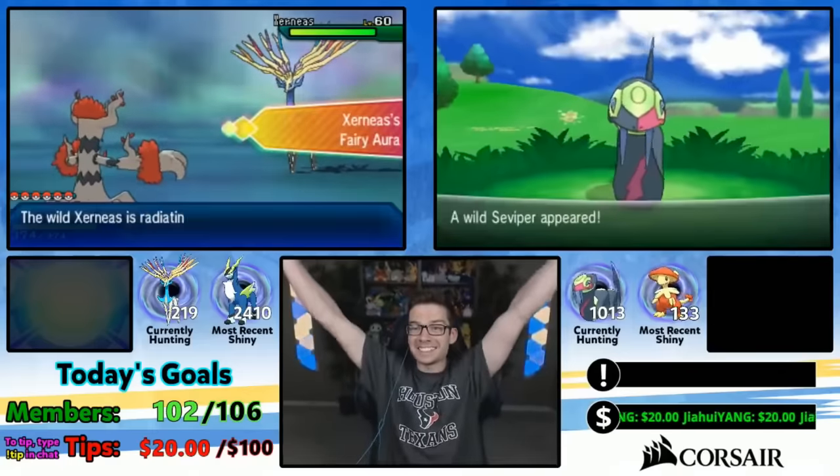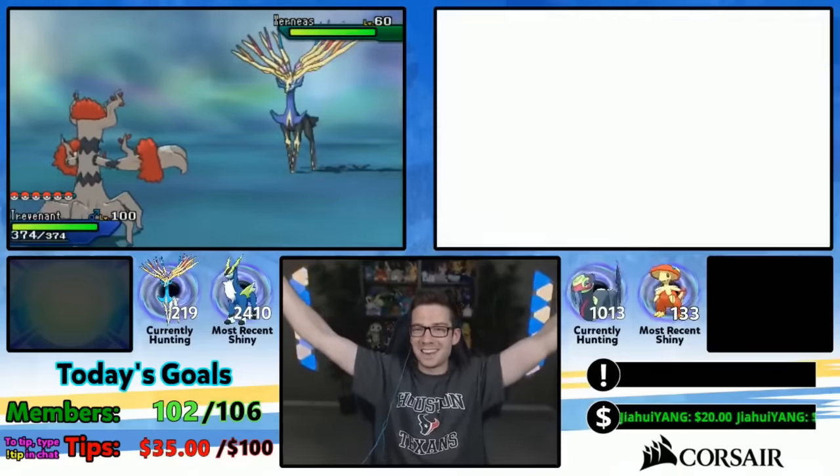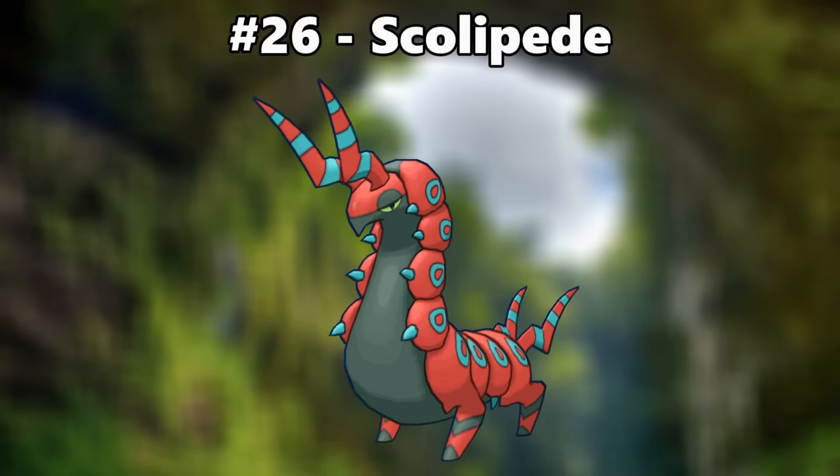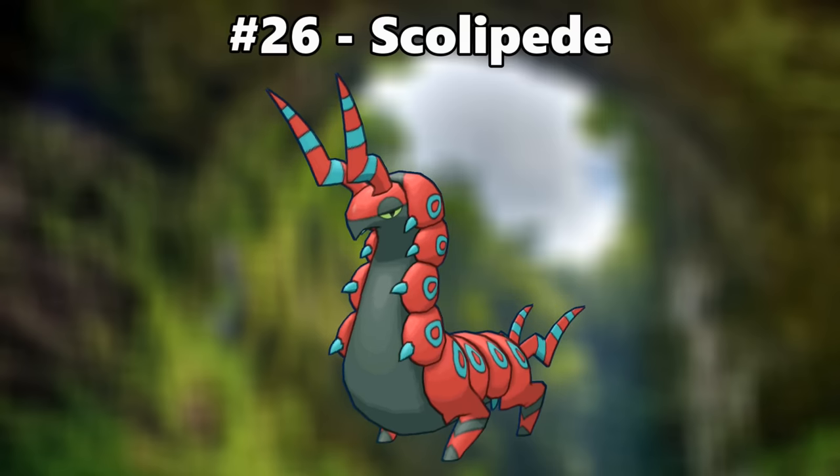[Shiny Seviper reaction — knew it was gonna be Seviper, let's go!] Number 26 is Scolipede. My favorite thing about shiny Scolipede is how much the rings pop out way more with this color scheme than normal. You can barely see them on normal Scolipede, but now they really catch your eye.